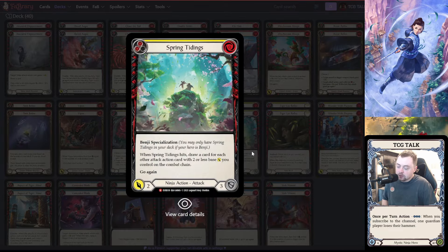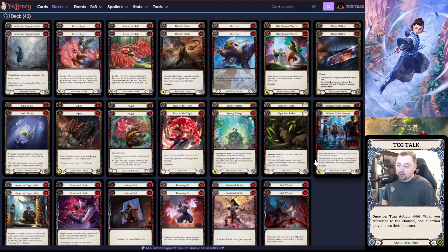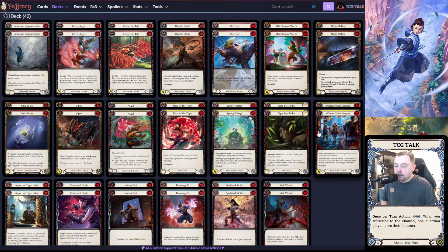The key attack in the deck is Spring Tidings — this card is broken. When Spring Tidings hits, draw a card for each other attack action card with base two or less you control on the combat chain — and it doesn't care if those other attacks hit. I've had turns with three or four chain links where I play Spring Tidings and draw four or five cards. Key notes: it doesn't count itself, and Double Strike — it will not count both iterations since you don't control the first chain link anymore. So Double Strike, Double Strike, Spring Tidings only draws one card.